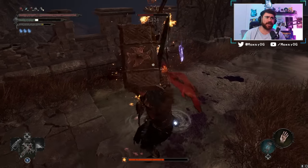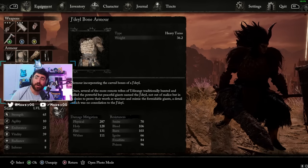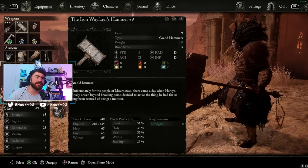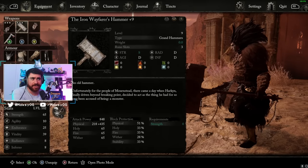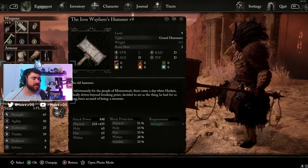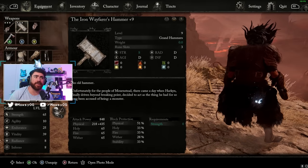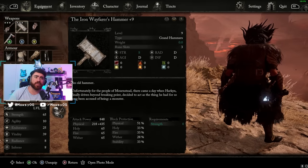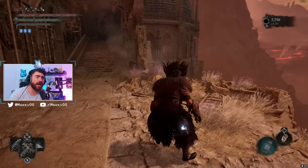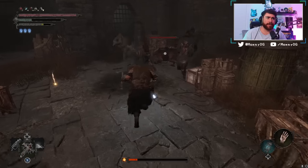I'm actually able to dual wield these two strength weapons while using heavy armor without increasing my equip load. That's because I obtained a very special rune. Runes can be applied to weapons to change physical damage, holy damage, weight, and poise damage. There is a special rune that sets an item's weight to zero, which lets me put the Iron Wayfarer's Hammer at zero weight and effortlessly dual wield both weapons that would each make me heavy on their own.